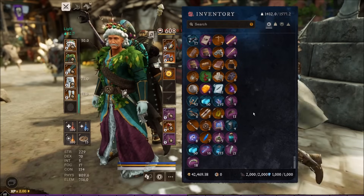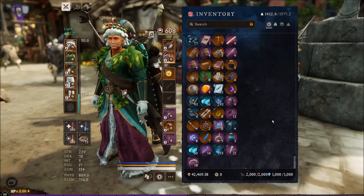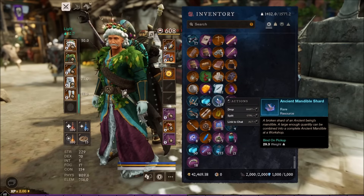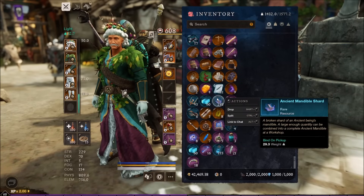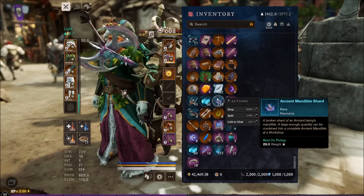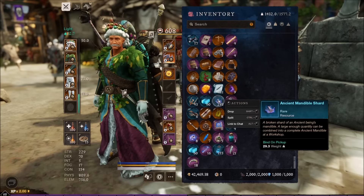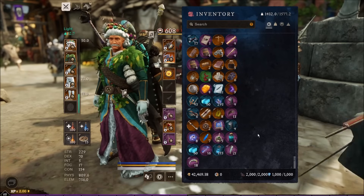In the days leading up to me taking a break, all I was doing was farming the surgeon for these ancient mandible shards. I quit seven kills before we landed our third ancient mandible for the major ancient bane trophies. We're actually seven kills off, so we'll go finish those. That's the first order of business coming back to the game.